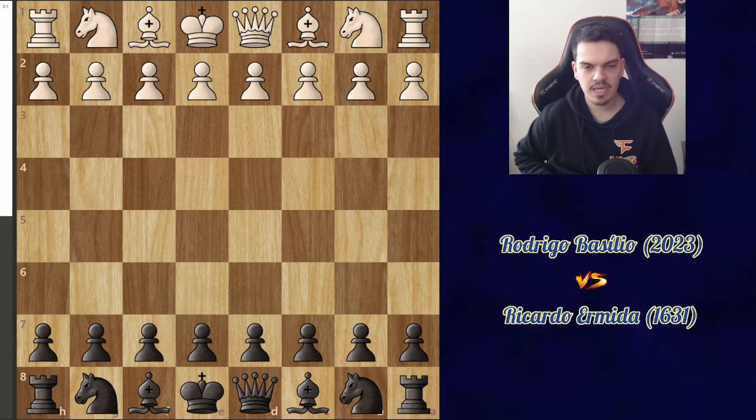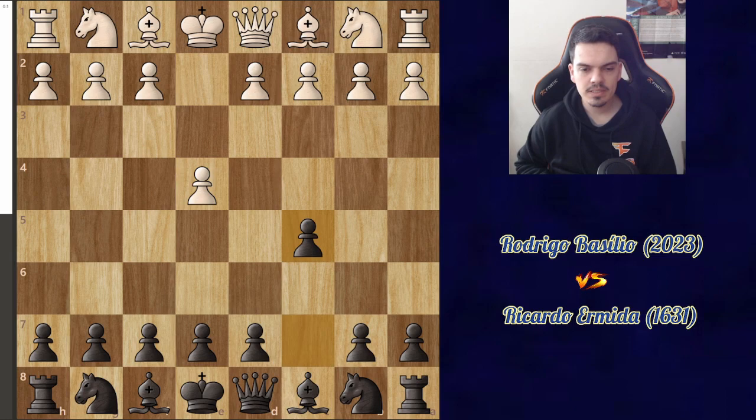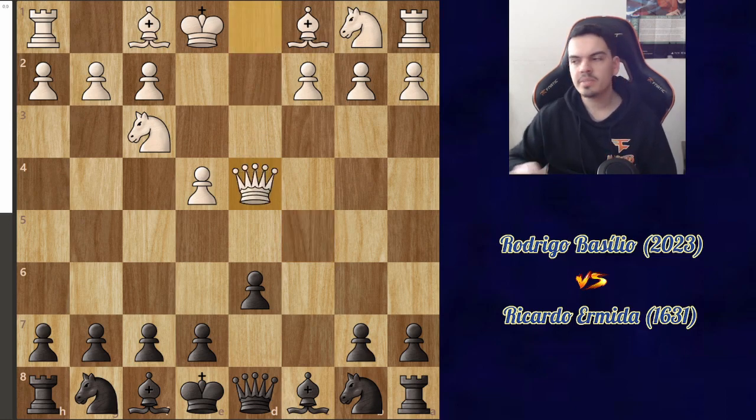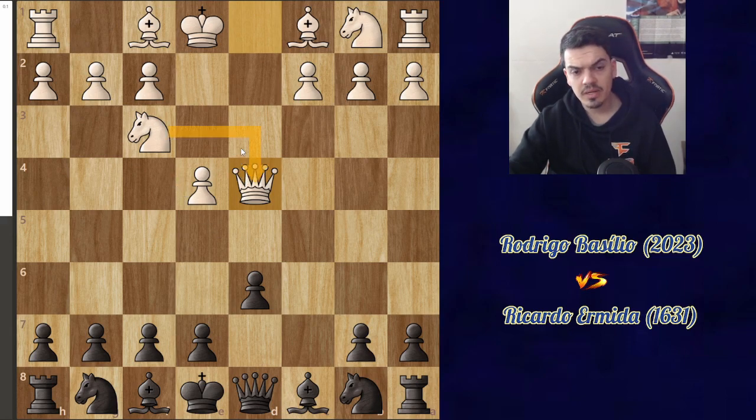I knew it was going to be tough because he's a very strong player, 2023 Elo. My opponent with the white pieces started with e4, I went c5 — the Sicilian — he went Nf3, d6, d4, the open Sicilian, takes, and now he played queen takes, which is a slightly rarer variation. Normally people take with the knight, but the queen is totally fine as well.